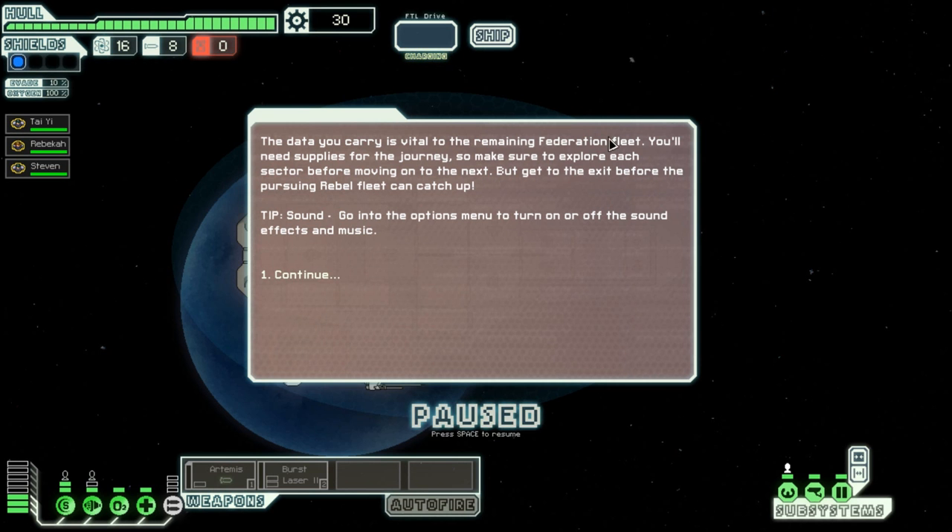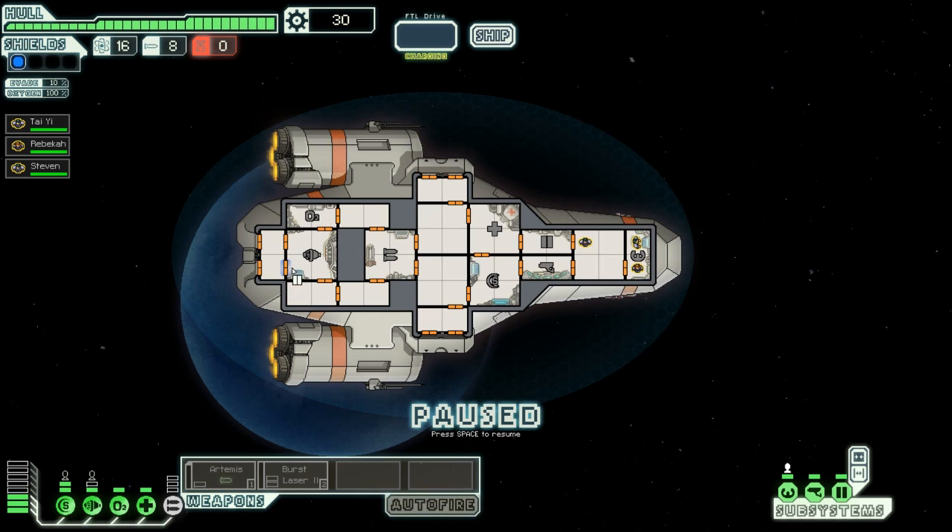The data you carry is vital to the remaining Federation fleet. You'll need supplies for the journey, so make sure to explore each sector before moving on to the next, but get to the exit before the pursuing Rebel fleet can catch you. I can put in power and if I click there it'll charge that by one and take one off there - so that's basically my power meter. I can take all my power off and it will fill up my power meter, then put all my power on and it will charge everything up.